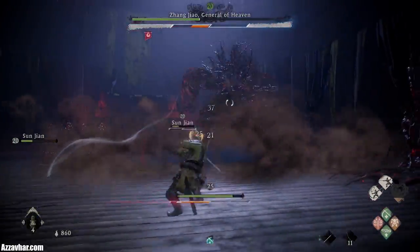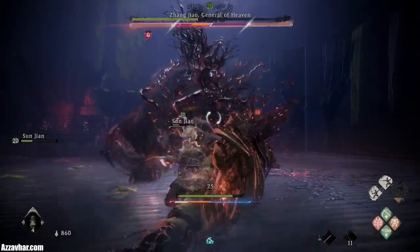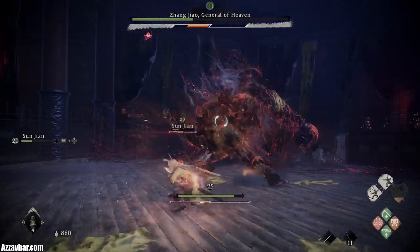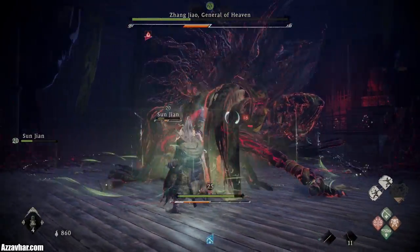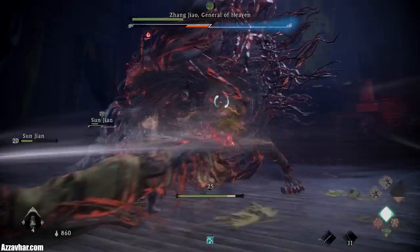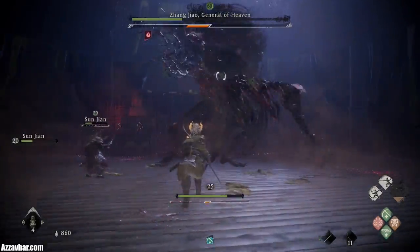Just normal attacks if you want to get some spirit back if your spirit's looking a little bit low — just normal attacks to regain that. You can break his stance by depleting his spirit bar.